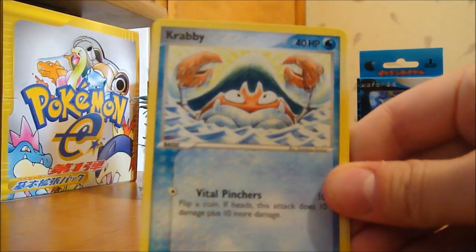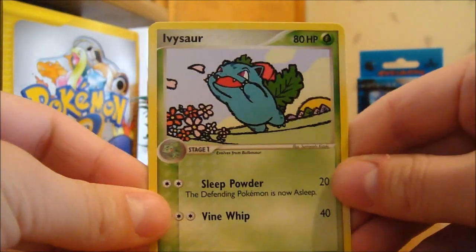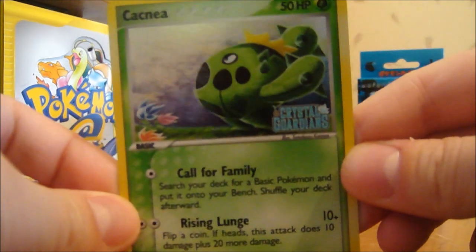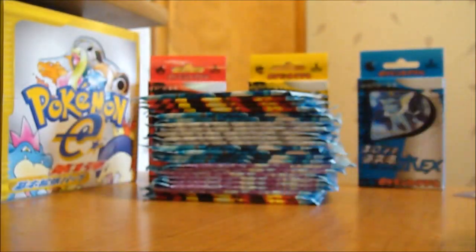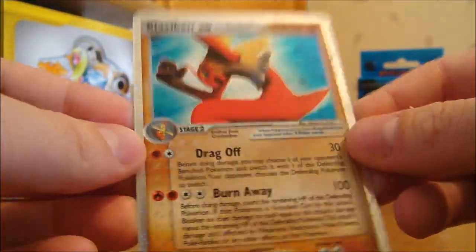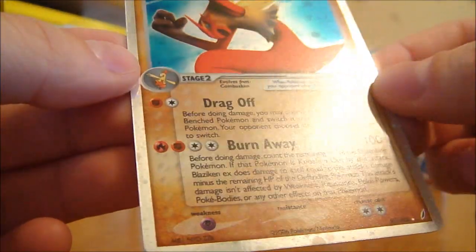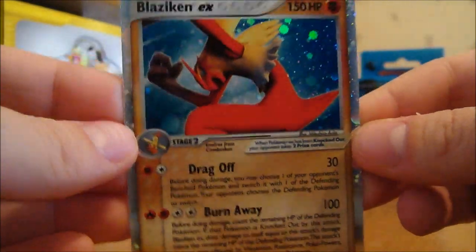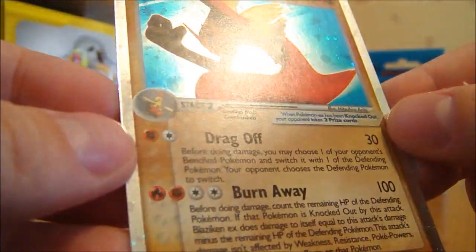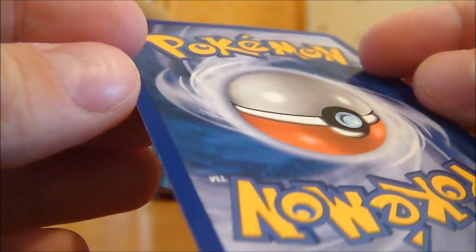Twelfth pack: an Electric, Krabby, Spearow, Torchic, Mudkip, Ivysaur — haven't had this one yet, it's cool — and Pokeball. My Reverse is a Cacnea, not bad. My Rare — oh ho ho — Blaziken EX! That's what I'm talking about! That makes up for all the bad pulls. This is an awesome one to end on. It's actually really shiny compared to a lot of the EX cards I've ever pulled before. Mint card. Yes sir.